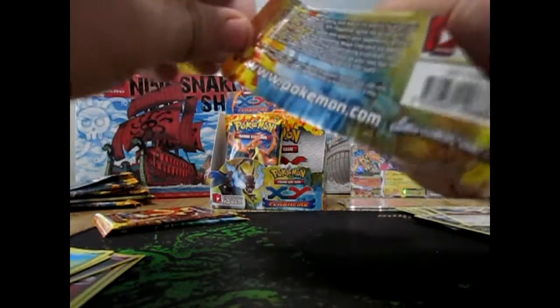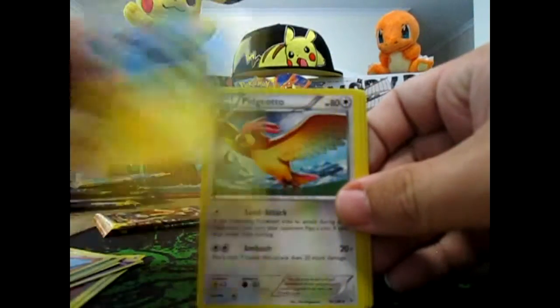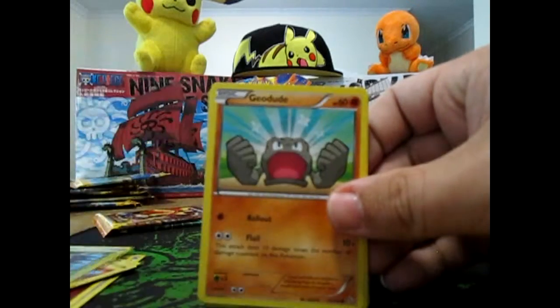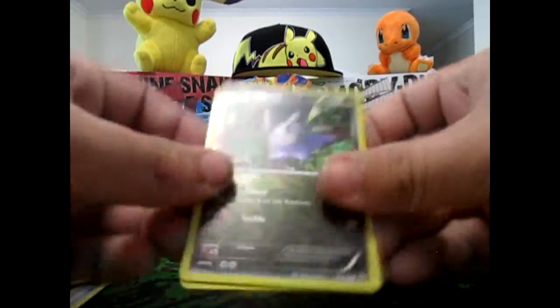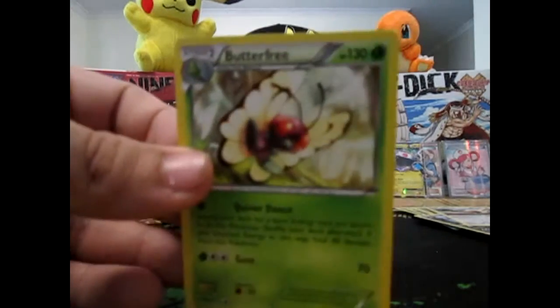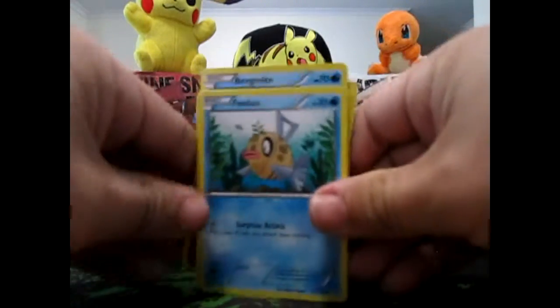Alright, let's fly through these packs — we have birds in the background. We got Fletchinder, a Luxio, Pidgeotto, Bergmite, Stunky, Geodude, Fletchling, Feebas, a Goomy Reverse, and a Butterfree — non-hollow. This pack only got one Hollow out of these nine, plus an EX.